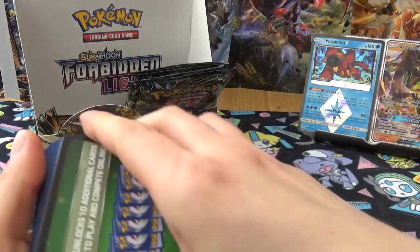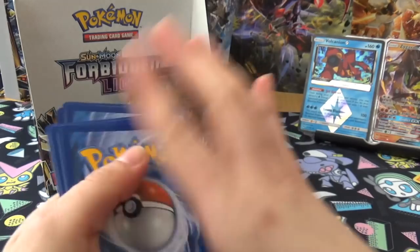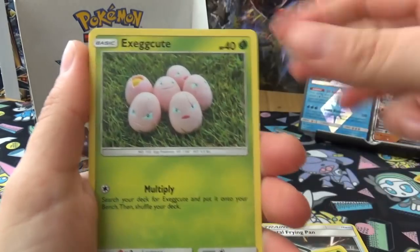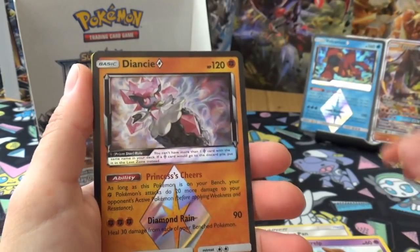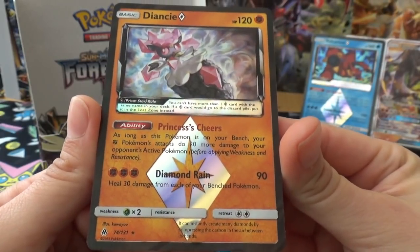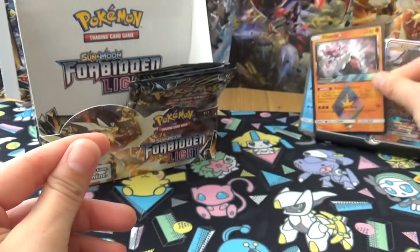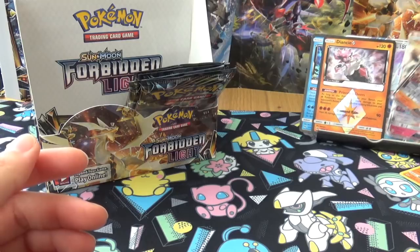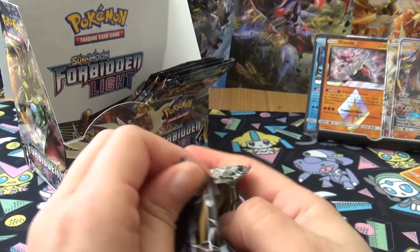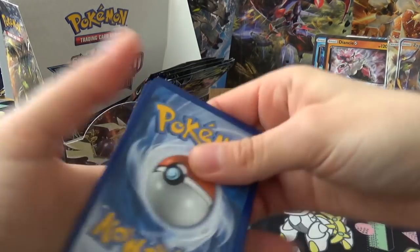You've got to get at least a gold or... actually no, you can have a box with neither. That makes me feel a little bit sick. Next pack: Raisin, Mysterious Treasure, Frying Pan, Scatterbug, Exeggcute, Croagunk, Froakie, Sliggoo, and a Prism Diancie! As long as this Pokémon is on your bench, your fighting Pokémon's attacks do 20 more damage to your opponent's active Pokémon before applying weaknesses and resistance - Diamond Rain, number 74. So we are at three Prisms. This isn't looking great - I had a feeling this would be the box that gets nothing for me.